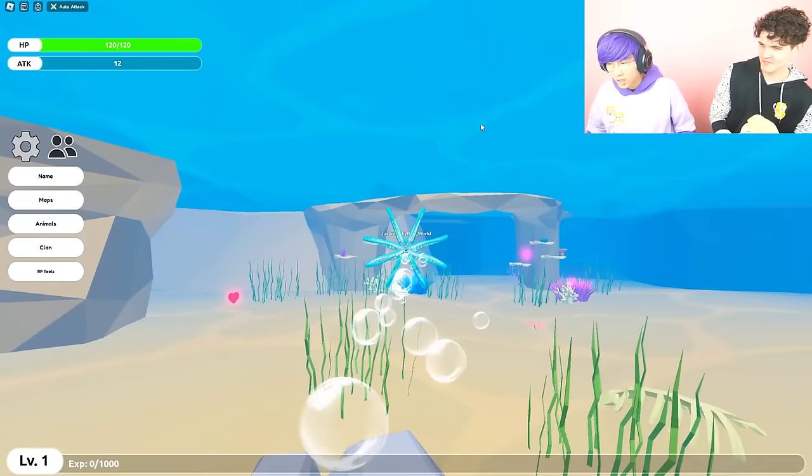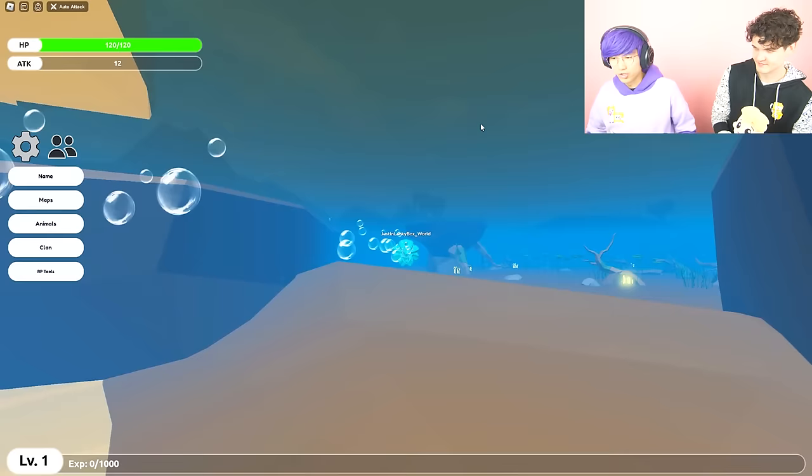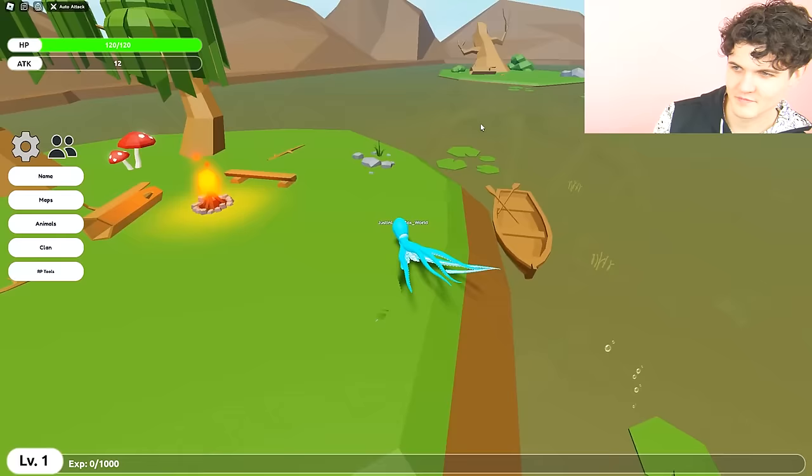Justin actually became friends with an octopus — it was awesome! Yeah, I became friends with Jelly — she was a jellyfish slash octopus. Because Adam's mom showed me this movie called My Octopus Friend or something and it really changed my life. So Justin made friends with an octopus at our local pond — I'm pretty sure it was just some leaves, but he said it was an octopus.